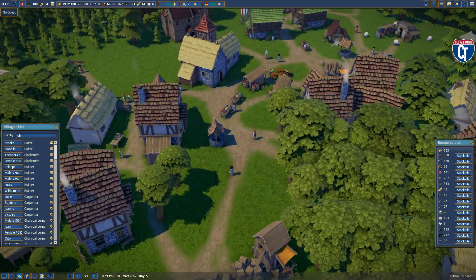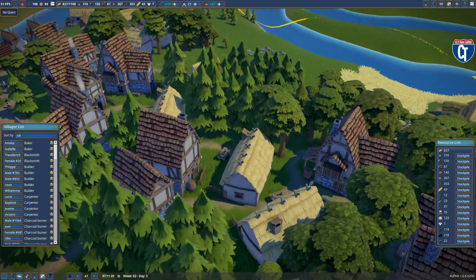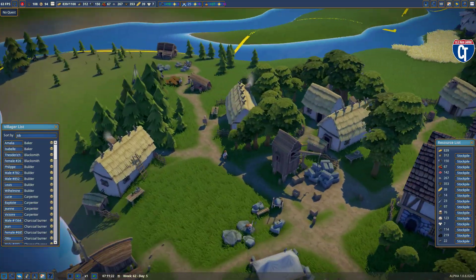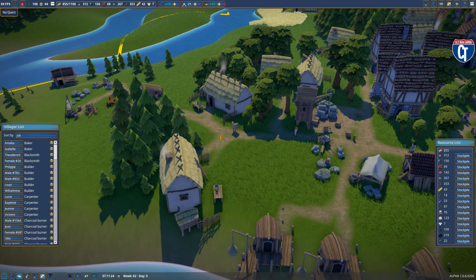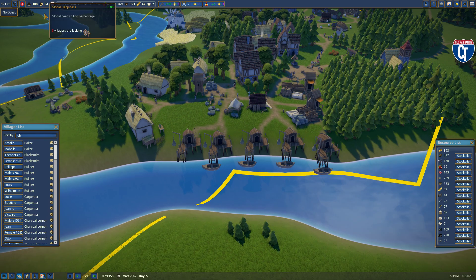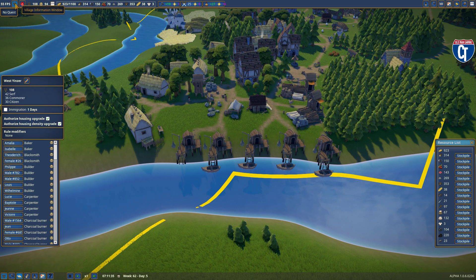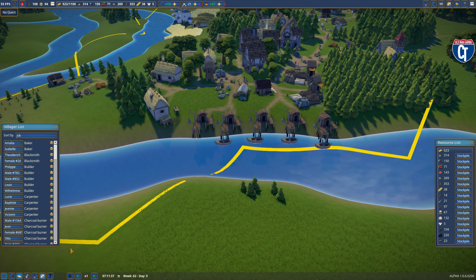You can see through my housing section there's a lot of upgraded housing. I expanded housing over here as well. We've got 108 residents for the time being. You'll see I've turned off immigration. I did just have a new warehouse go up, so let me bring up my jobs panel.